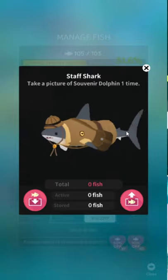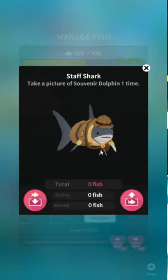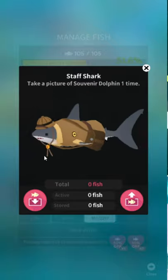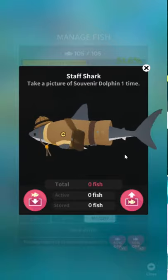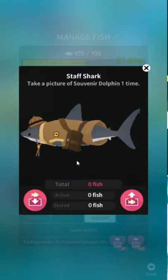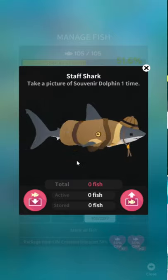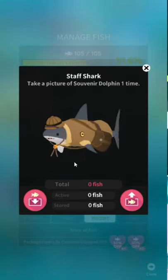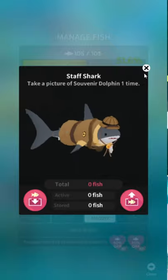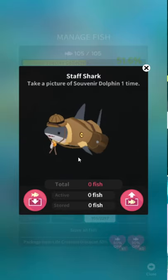Okay, that's awesome. I don't understand how this is a Staff Shark — that is clearly a private investigator shark, on his way to investigate the Seahounds of Baskerville. But that is adorable. Staff Shark — take a picture of Souvenir Dolphin one time. Like I said, these are ridiculously easy unlocks. The only hard thing will be getting the three whales that you need, but I think the total cost is something like just a hundred thousand — it's nothing. The final fish is free even, by the way. I approve of this guy — the stupid British Explorer hat thing really sells it.